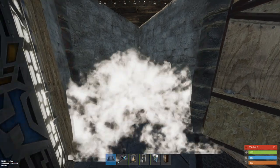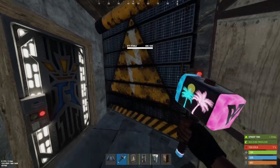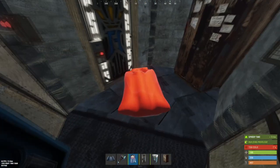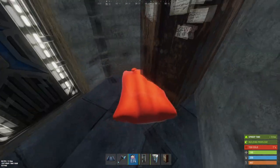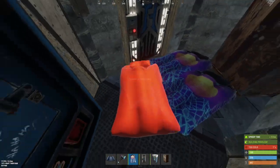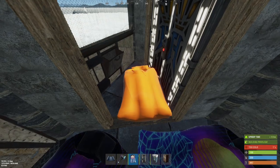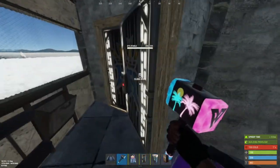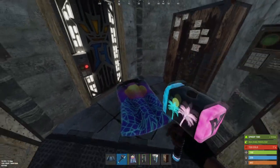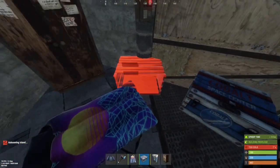Next you can place your TC in this corner. The garage door is optional but if you want some extra strength it's good. Next you're gonna want to add at least one sleeping bag, but this base can fit up to four. You can also add a small box next to the vending machine for any extra items you need to store.